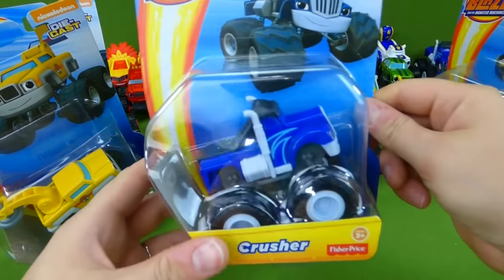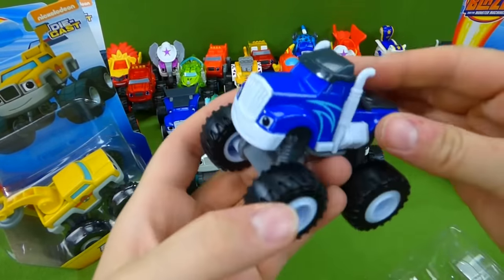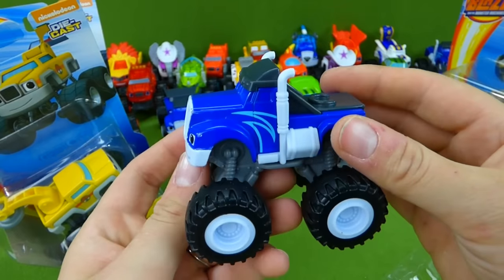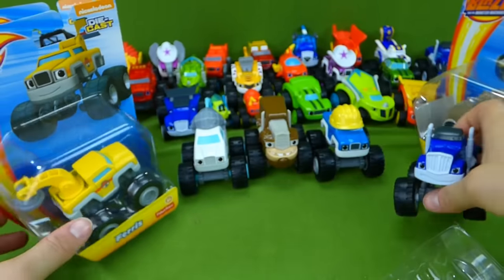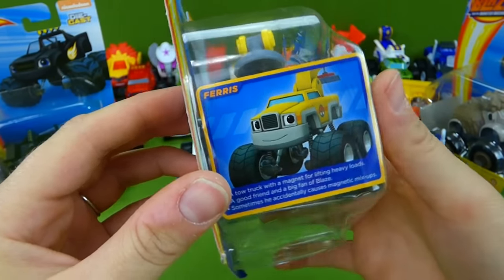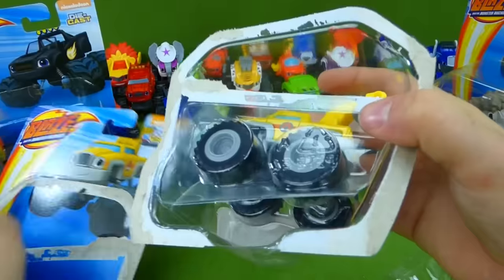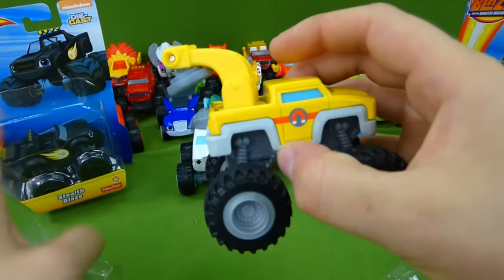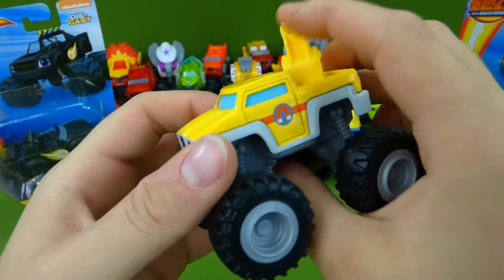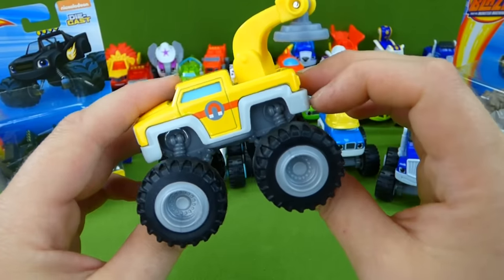And we have Crusher. Where would we be without Crusher? His best friend is Pickle. Pickle's a really nice car, but Crusher sometimes is not very nice. And here's a new one — this is Ferris. Ferris is a tow truck with a magnet for lifting heavy loads. He's a good friend and a big fan of Blaze. Here's his magnet. He can help Blaze on some of his missions. He looks really happy. He's a tow truck, kind of like Mater from Disney Cars. Very neat, Ferris.